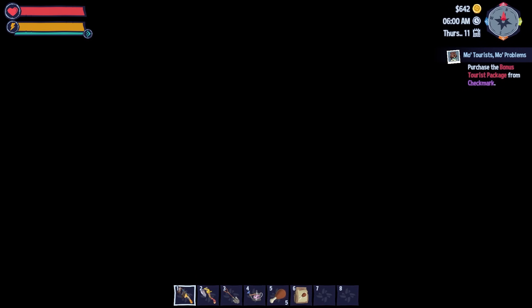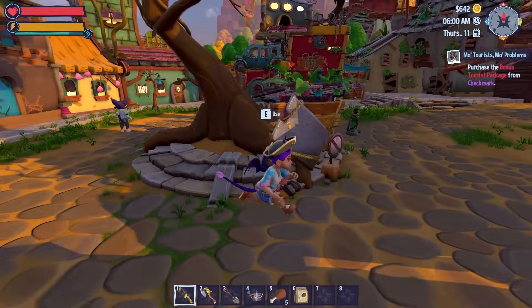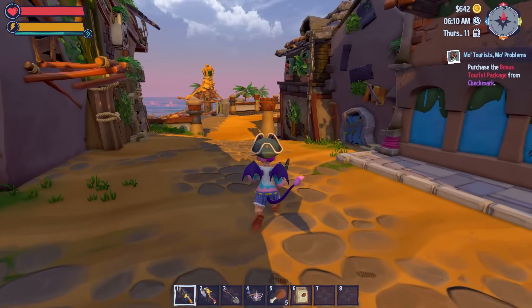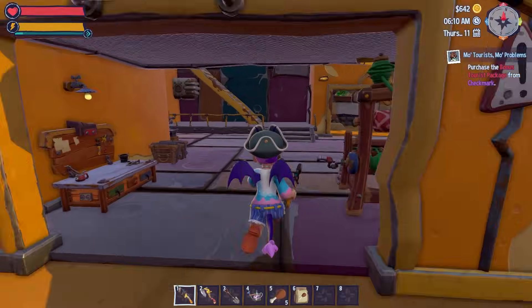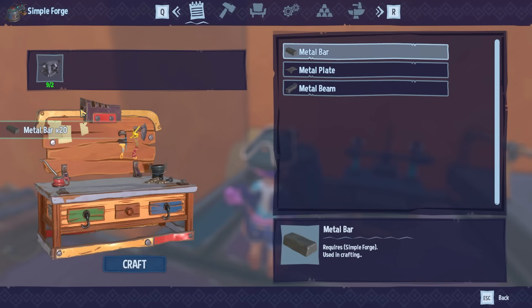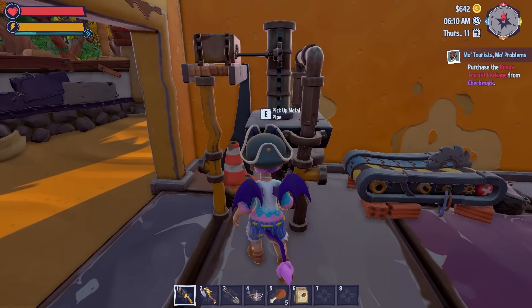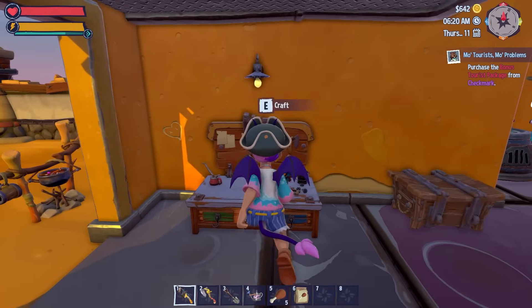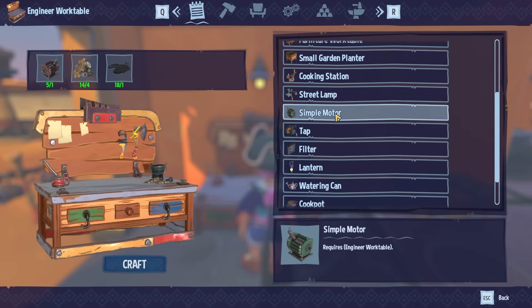Good morning world! The first thing I want to do is check if there are any more commissions on that board because they made me good money. No commissions — okay, that's fine, maybe over the next coming days there will be some more. I clearly did them too fast, so I'll work on the quest I'm already working on. We need to make a couple of plates so we can start making gears. I need to make a simple motor as well — so I shall make a simple motor.